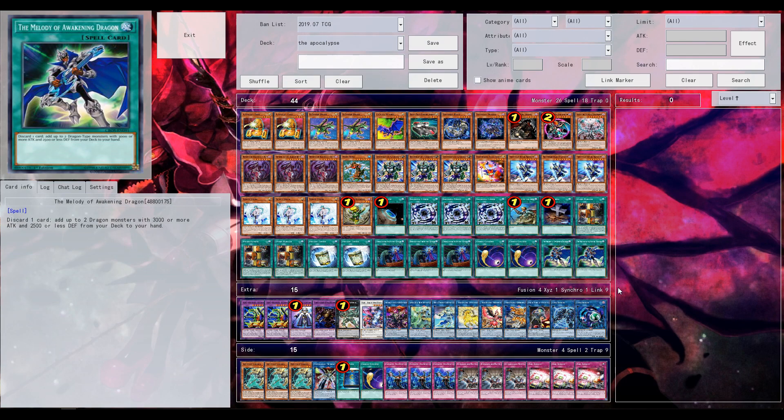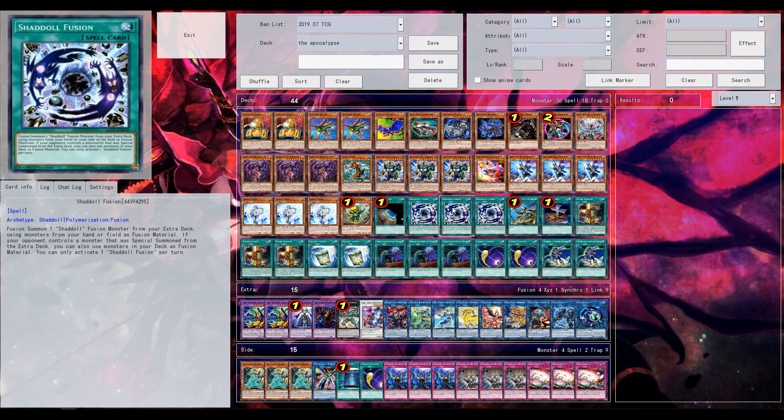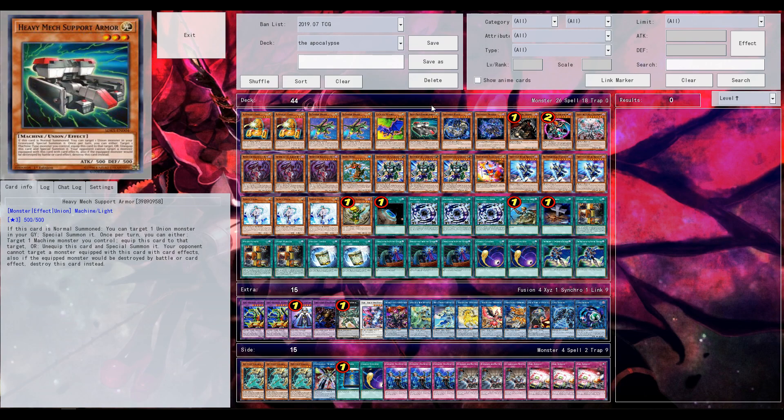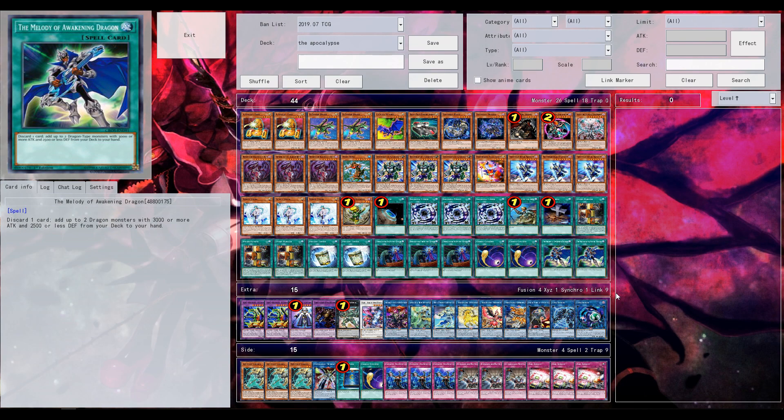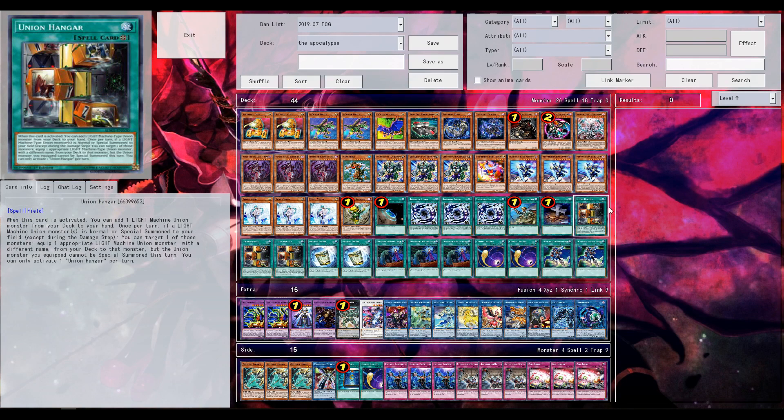You will always catch opponents by surprise. Once you finally normal summon the Buster, you've played your Panker Tops, your Shadal Fusion, your Yazzie — and then somehow you can summon like two Link monsters and a Buster in the same turn with ABCs, baby. Who would have thought. Bye.